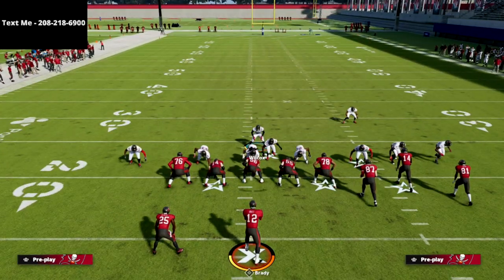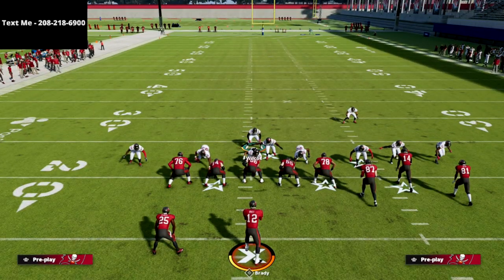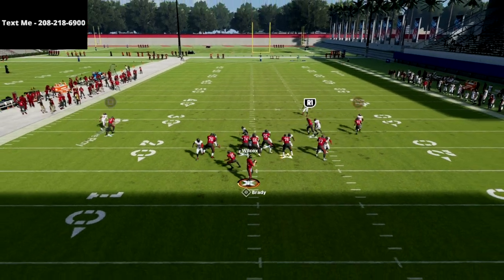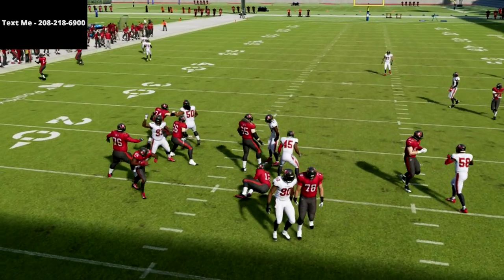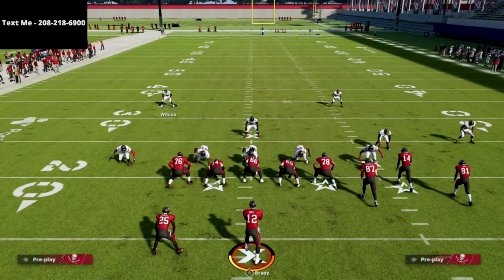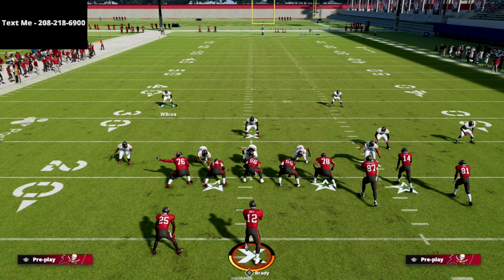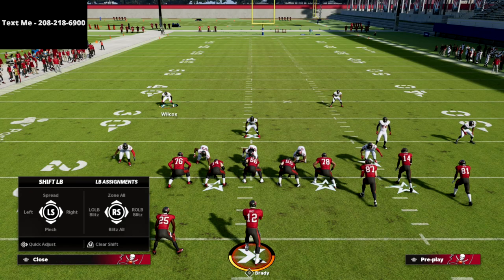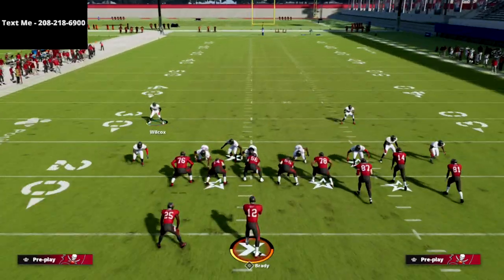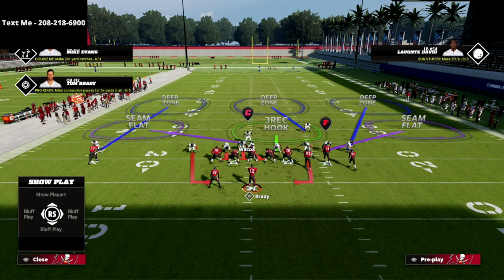Watch this looping pressure scream at the quarterback — this is max protected gun bunch, the pass protection they're supposed to run and never have to worry about pressure. And yet we're getting instant pressure sending only six people. Super simple but super effective.